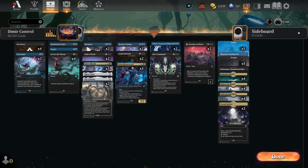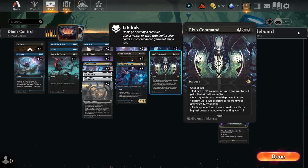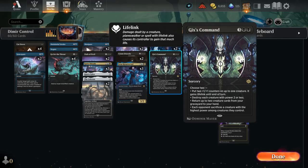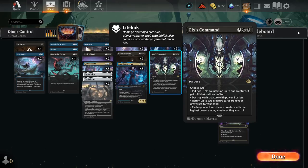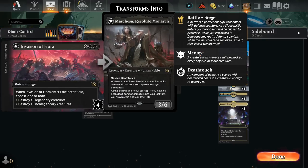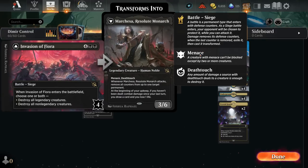We have early game Path of Peril that can just get rid of all the 1 and 2 drops. Gix's Command can be a bit flexible — it can board sweep and sacrifice the big thing, usually it solves most of the problems. And Invasion of Fiora is just all around: I sweep the board, I don't care.